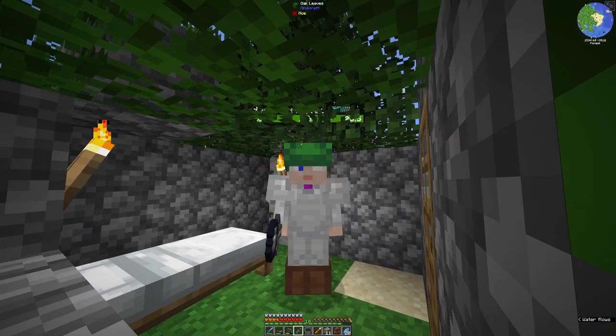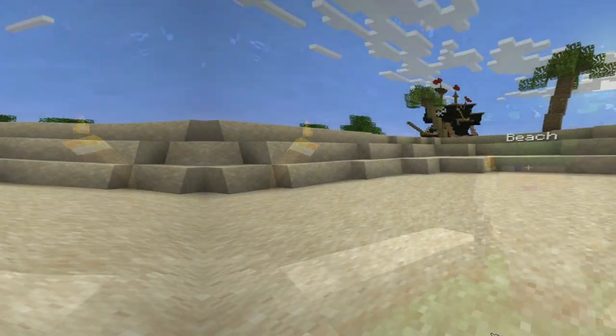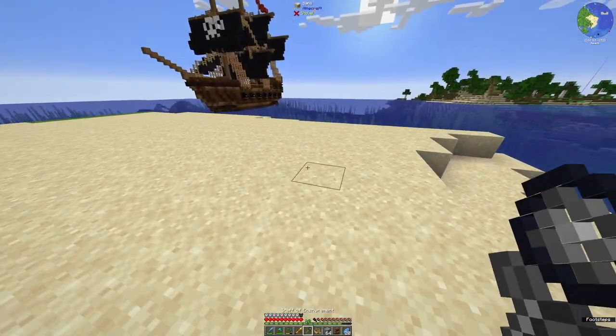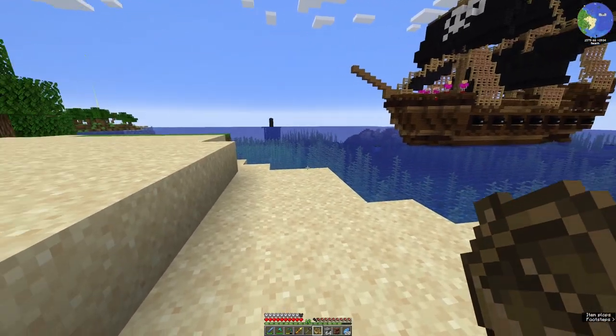That means I can now go and capture a pillager and an evoker, because they're going to give me emeralds — I don't have a source of emeralds when we get the farm set up. Let's go have a look at this pirate ship. Let's go explore. I've emptied my odds-and-sods backpack just in case there's loot to be gained.